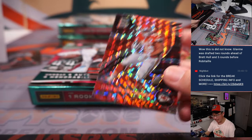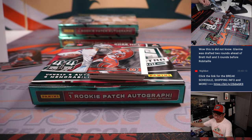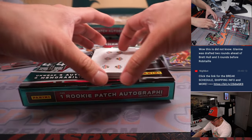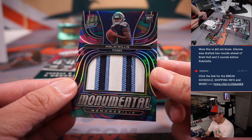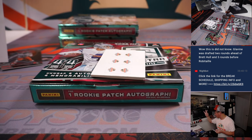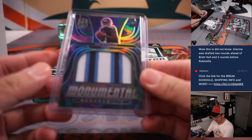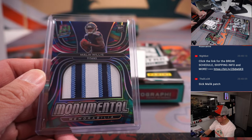37 out of 60, Clyde Edwards-Helaire — that's for Adam, Chiefs 7. Chad Johnson, Bengals — Tony with the Bengals. Malik Willis, 3 out of 4, monumental memorabilia, some nice color popping there. Tennessee number block team, 3 out of 4, Tennessee 3 — Robert Runkle. Nice patch, real sharp.